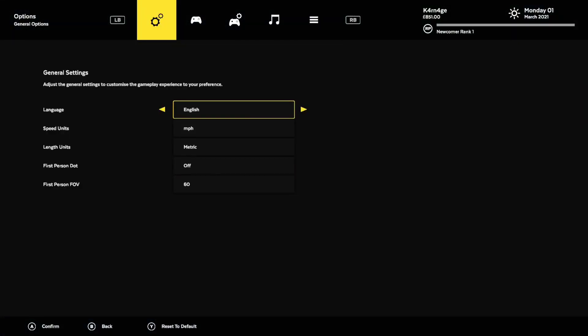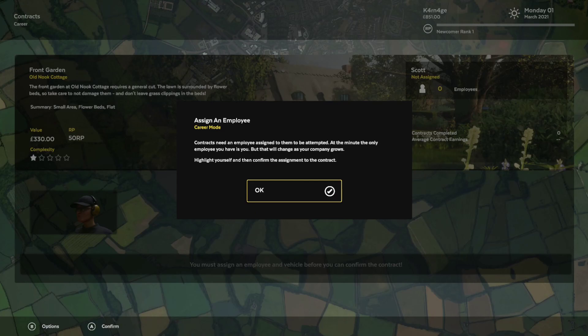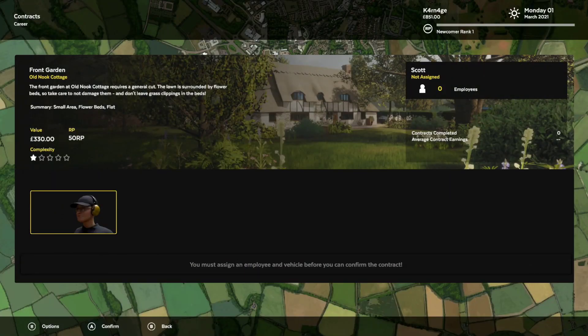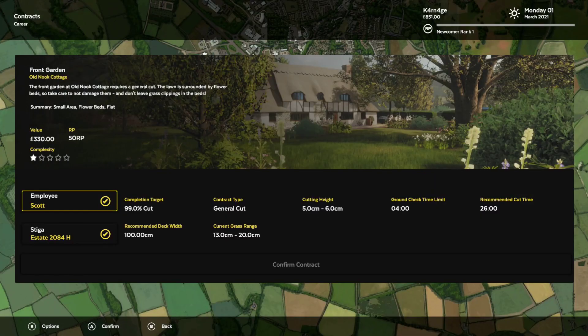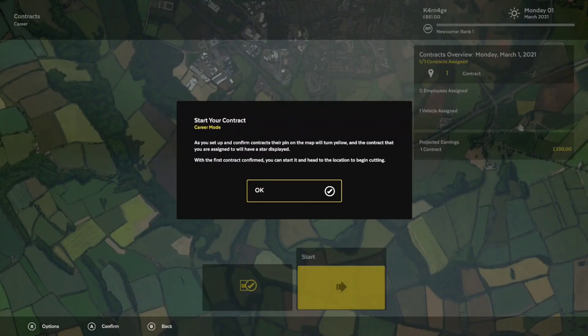Let's see — we're going to click on that. We need an employee. Yeah, we need to hire them. Let's hire somebody — okay, we hired my own character. Confirm contract — 13 to 20. The cut height is 5 to 6. Let's try that. As you set up and confirm contracts, their pin on the map will turn yellow. With the first contract confirmed, you get started. Here we go.